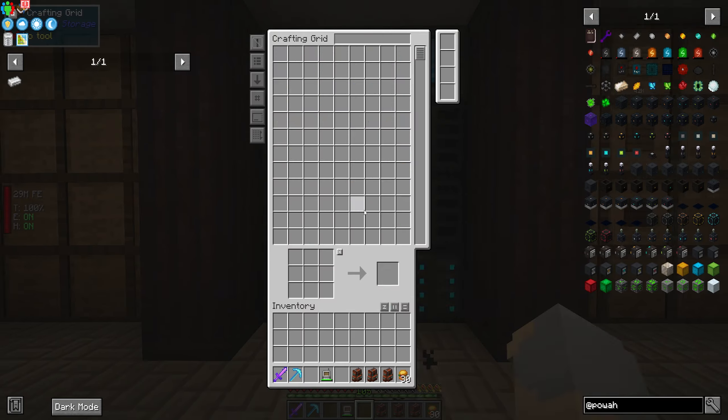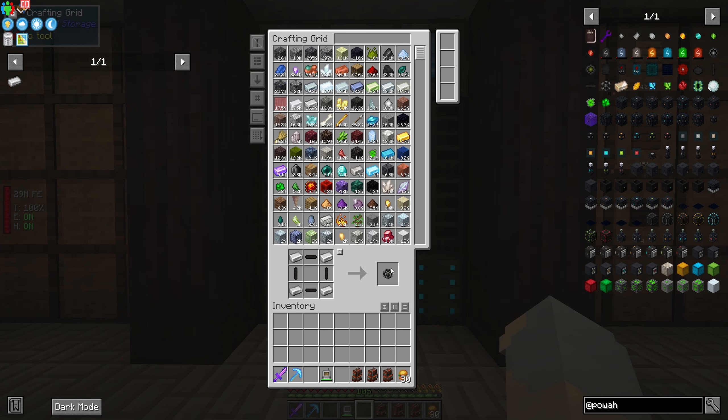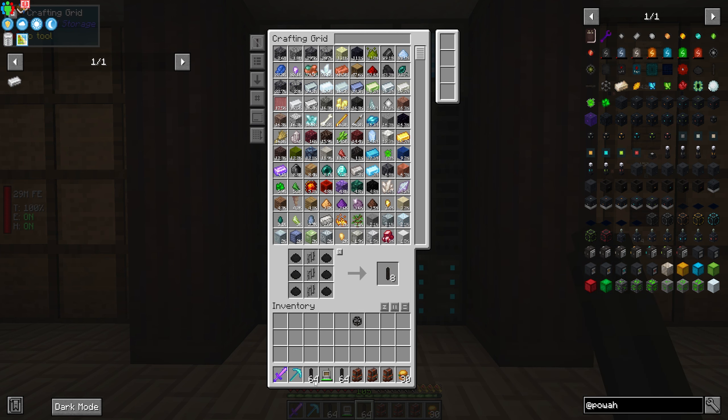Let's start off real simple. We'll just make a stack each of these, and then we'll turn half of them into that, because that's how you make the other version.